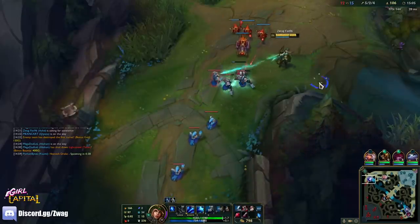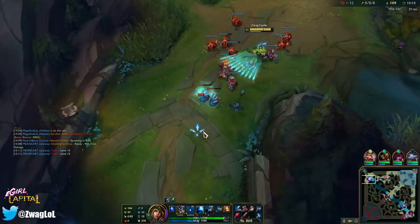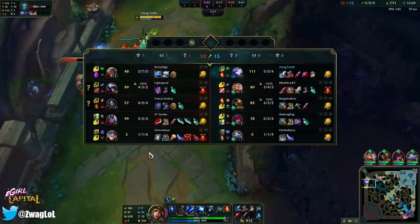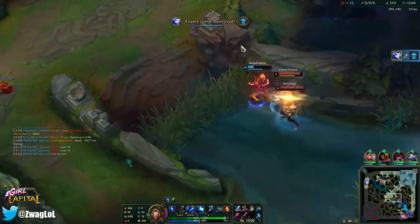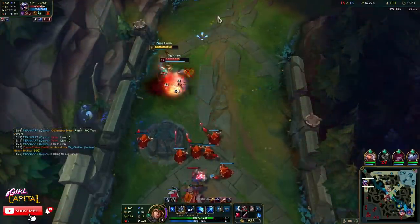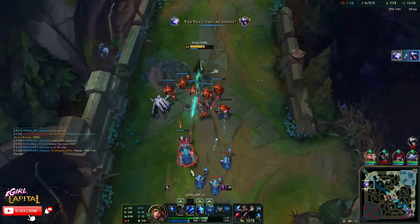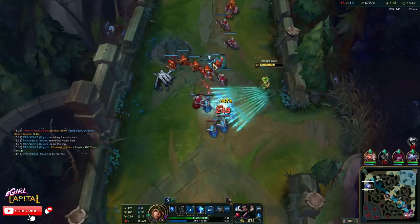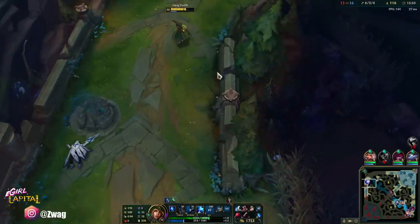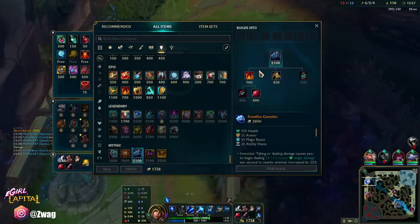I think the Blade of the Ruined King might be the better option than the Demonic Embrace, because then I'll have more sustained damage for fighting Set. Demonic's just for poke, Blade's for all-in. He's dead — he does not have flash anymore. Oh boy, this guy is very angry. Oh, I beat him — wait, I actually destroyed him there. The power of armor! Because last time he did that, I didn't have armor. I almost have this — the power of armor.